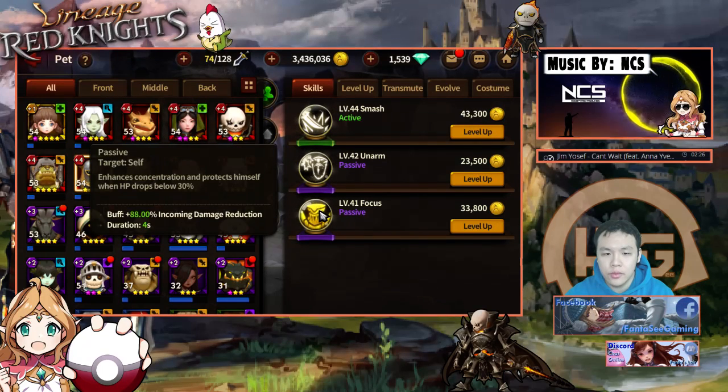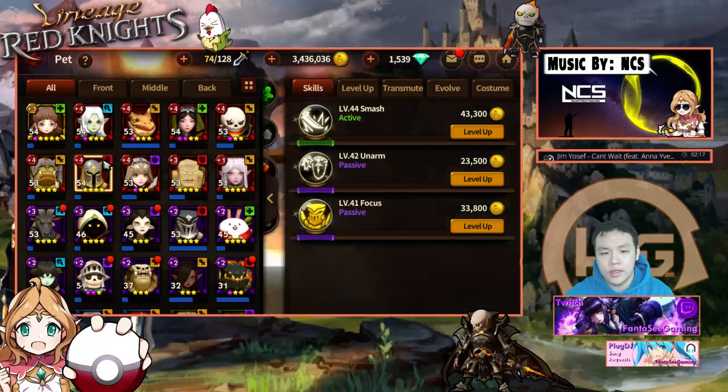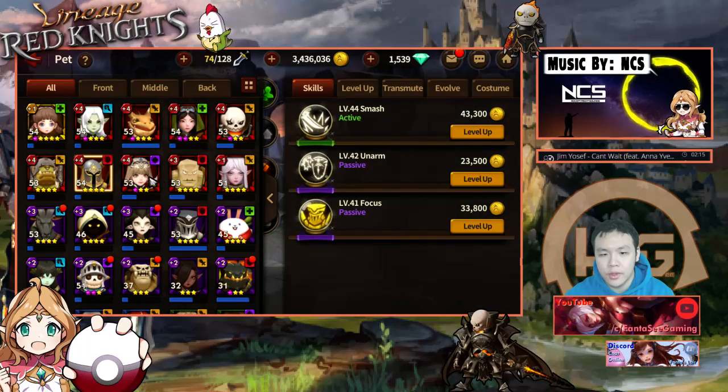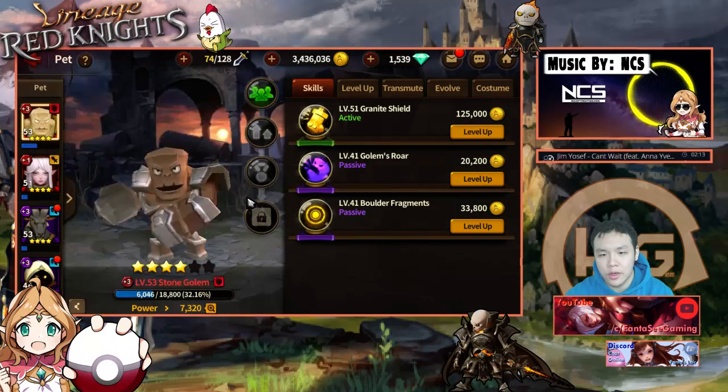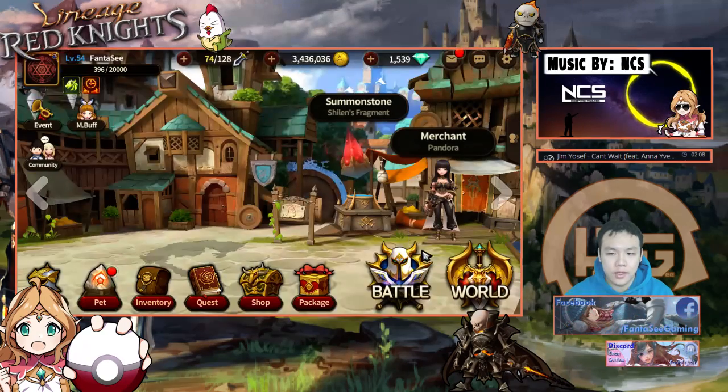He also has some sort of damage mitigation through his passive skill, as well as self-sustain with his first skill. So he's definitely a really, really good unit. But the reason why I start out with my Stone Golem in my arena first is because I mostly focus on defense.